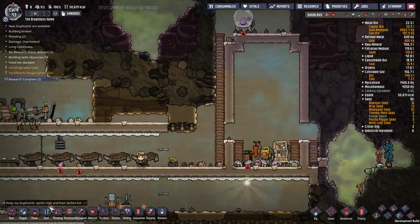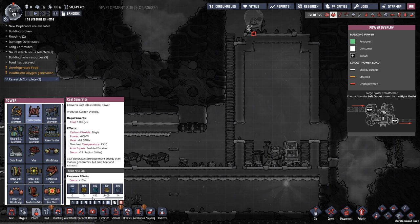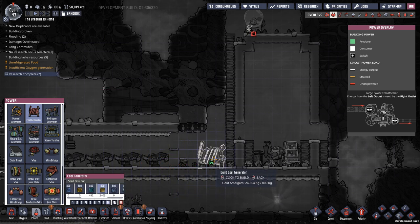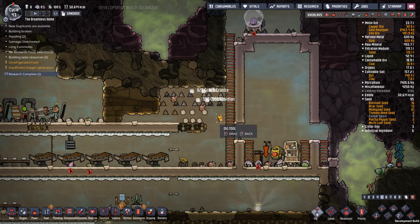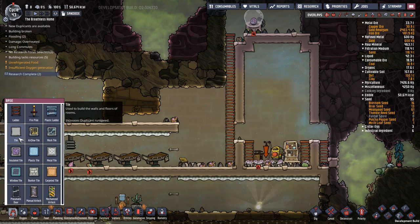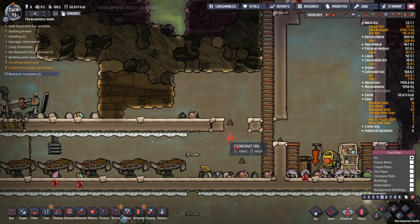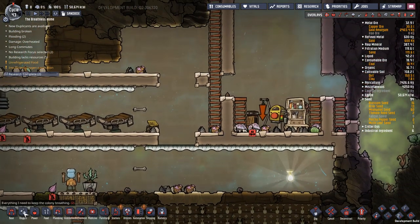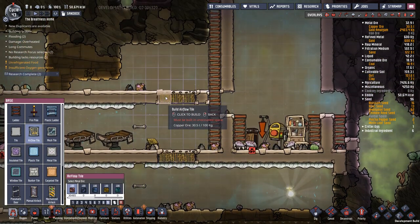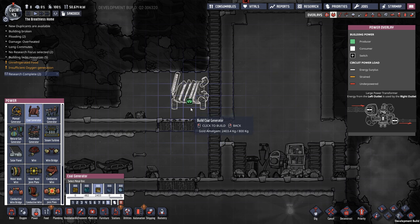We have a lot more coal now, and therefore we can very easily drop down another coal generator out of gold amalgam to have that extra 50% overheat temperature. I'm going to build a little landing spot for it, put some tiles in. I will actually deconstruct a couple of those tiles because this will pump out carbon dioxide. We're going to use airflow tiles there and put in our coal generator out of gold right there.